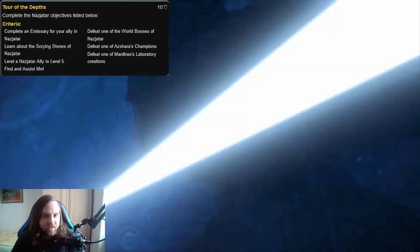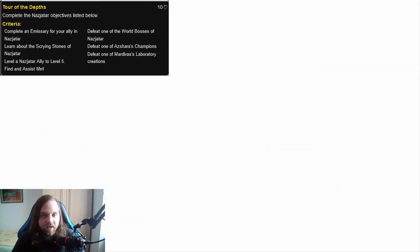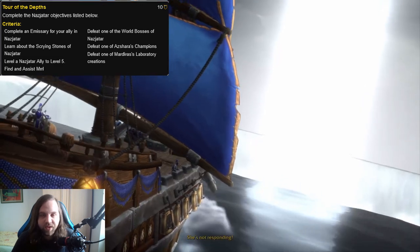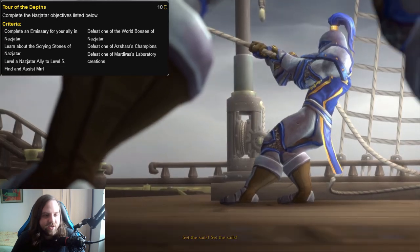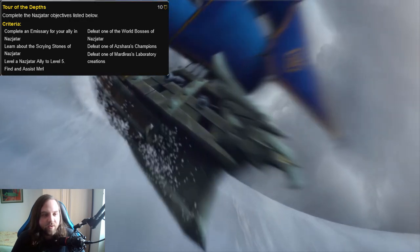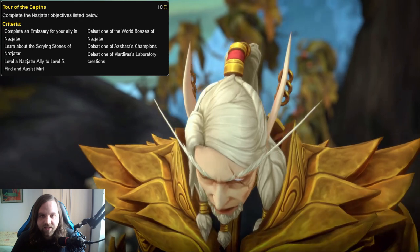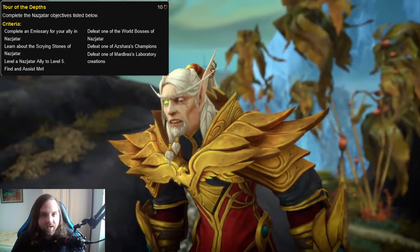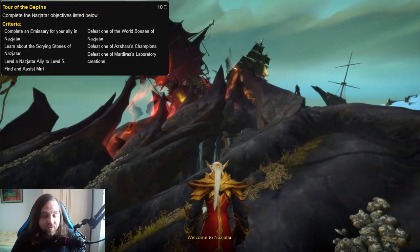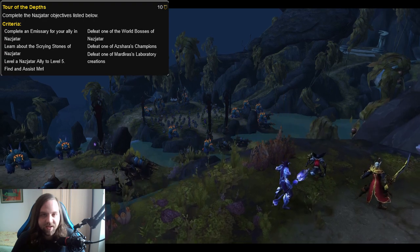Defeat one of Azshara's Champions is tied to the world quests in Nazjatar — there are elite world quests where you kill one of Azshara's champions, so whenever you complete that world quest you will get this part. You also need to level a Nazjatar ally to level five, which is very simple. Once you finish your introduction to Nazjatar you can daily choose one bodyguard, complete their three daily quests to give them XP, and once you reach level five you'll get this part. This is also tied to a bigger achievement, so you don't really need to worry about it separately.